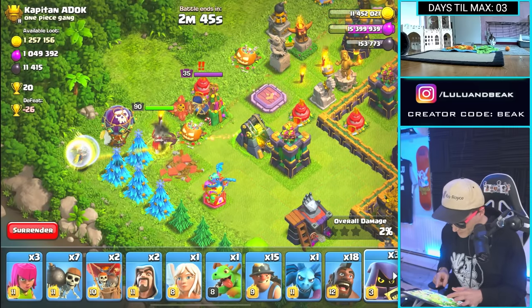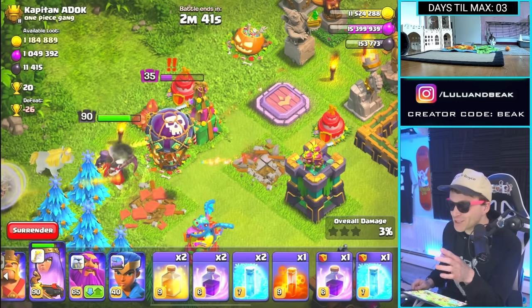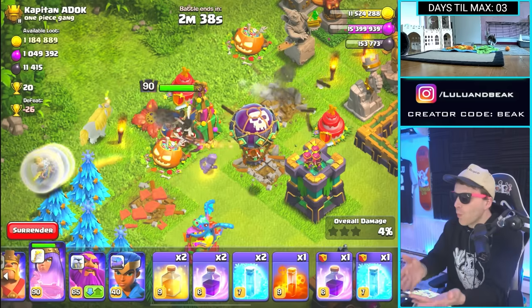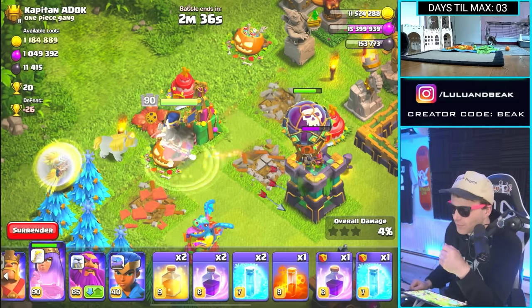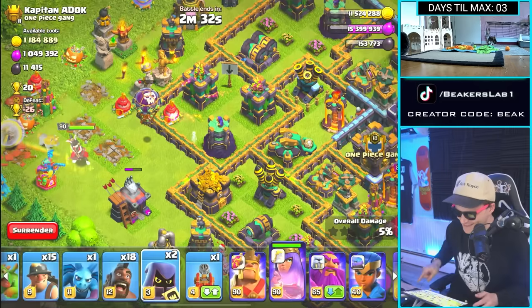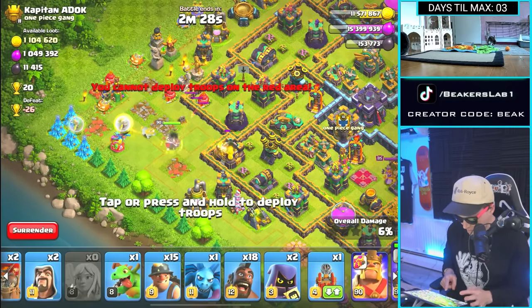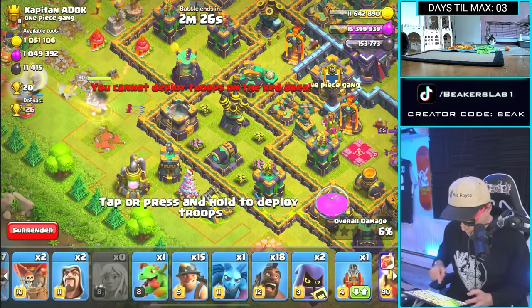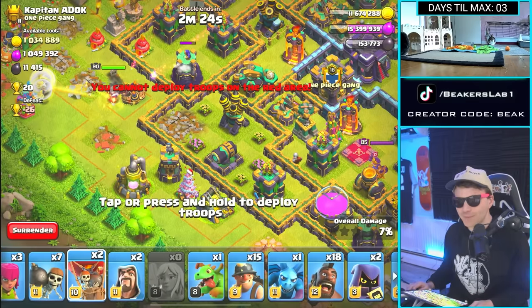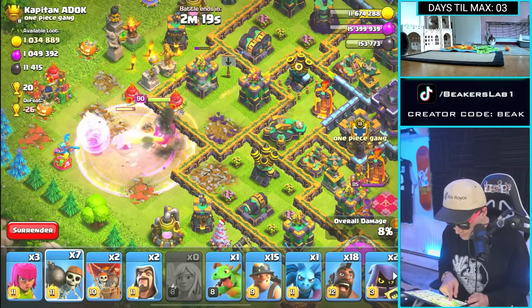Let's start in the corner here with a Queen Walk. Let's get you down. Perfect. Man, that's a good champion — she would have just hammered on us. But one Headhunter saves the day. We love it, we appreciate you, Headhunter. And then she just goes ahead and gets blasted. Nice. Really missing Sneaky Goblins here. I just couldn't afford them, I couldn't spare the Dark Elixir. I still can't, but we will soon.